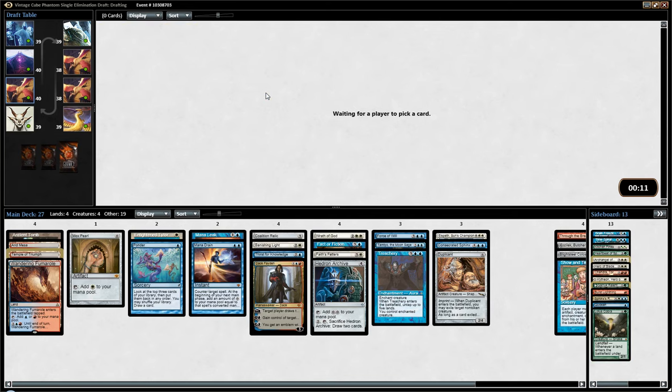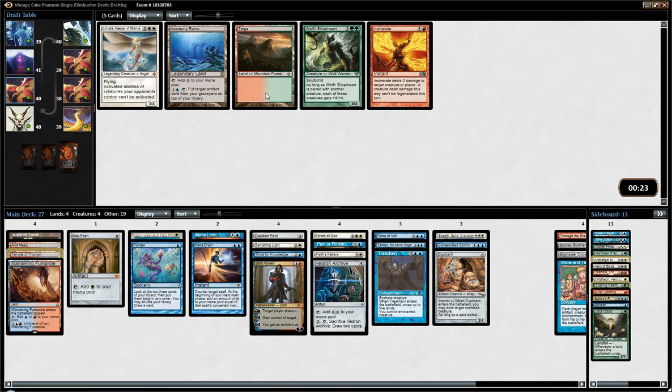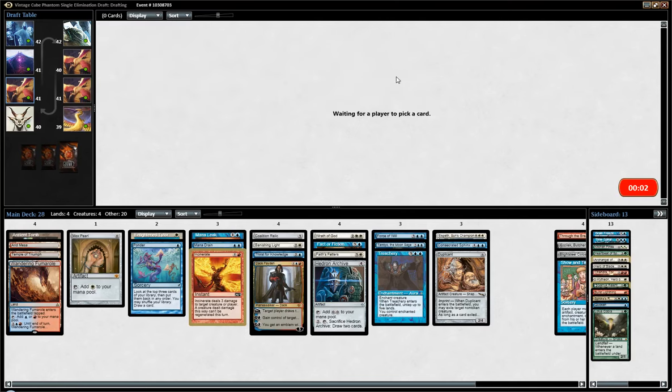I will have to play one Mountain — otherwise my Arid Mesa doesn't fetch for red. But other than that, I can mostly play Plains and Islands. I do have a fair amount of double white and double blue. Mana is not going to be great. It would be pretty solid if I had just one blue-white fetchable land, but I don't. I wonder if I might not play Incinerate just because I need early interaction and my red splash is going to be good enough where I can afford to play that.